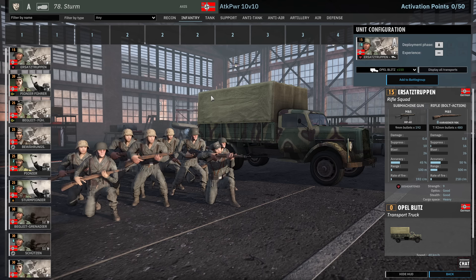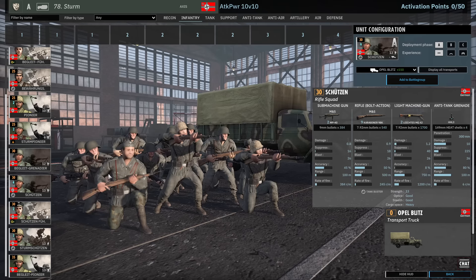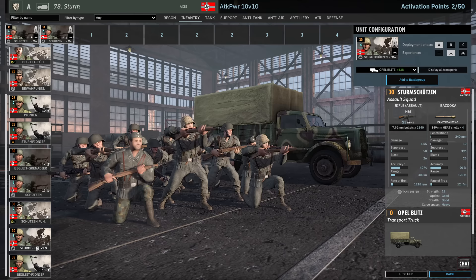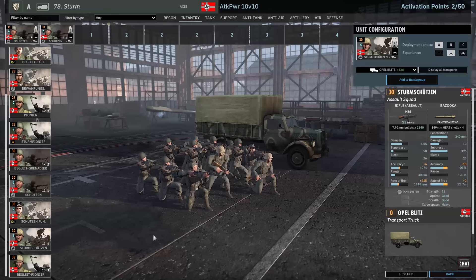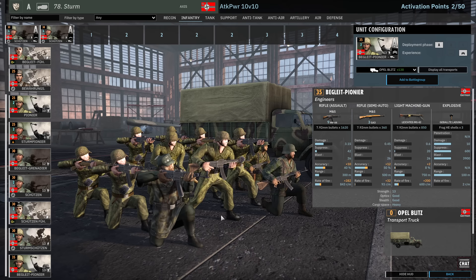Let's scroll down to the Schützen — of course we need some of those bad boys. The double machine guns. One vet, and let's put two of them in A — that's two cards in A. Opel Blitz, that's all you get. Let's put a card of Sturmschützen in there as well. Veterancy cards are kind of trash on these. Yeah, definitely not double. Sometimes in phase A I take Sturmschützen unvetted because at 300 meter distance they're doing good damage anyway.